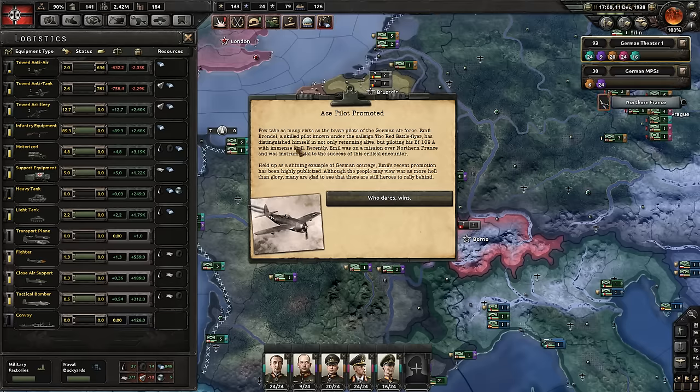Ace pilot promoted — Emile Brendel. Skilled pilot known for the campaign of the Red Battle Flyer. Stewards to not only returning alive but piloting his BF 109A. Emile was a little emotional. The Phantom is instrumental in the success of this critical encounter — let's try an example of German courage. Emile's recent promotion is highly publicized.